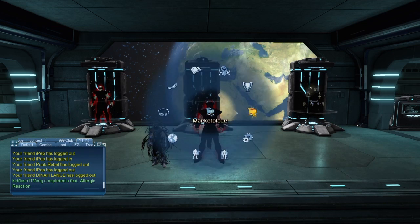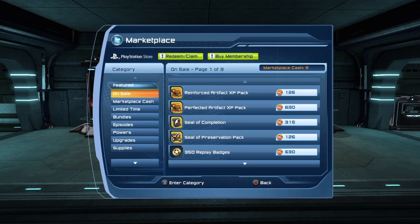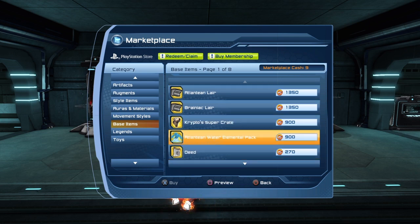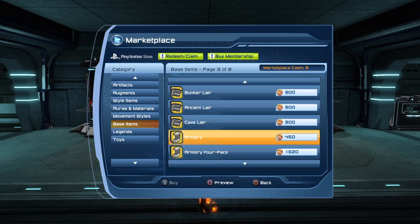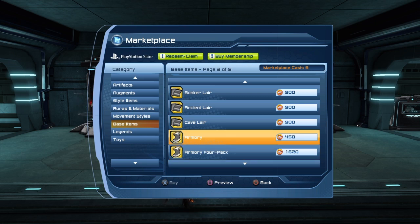Once you do have a base, you can come to the marketplace. Go down to Base Items, scroll past the layers, and you'll see the armory. You can get the single armory or the four-pack.